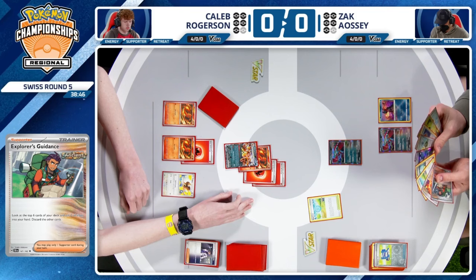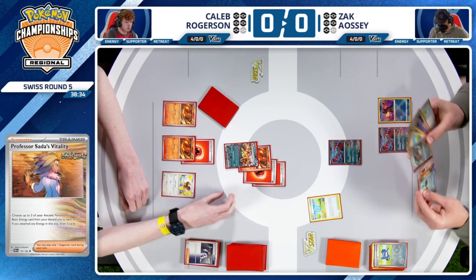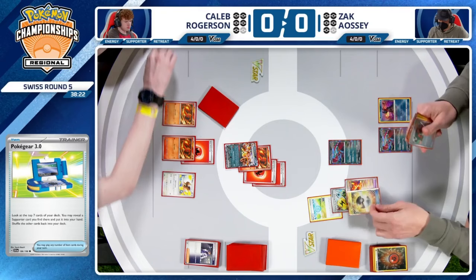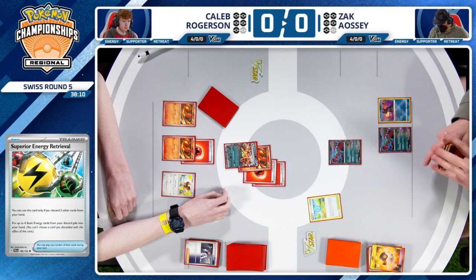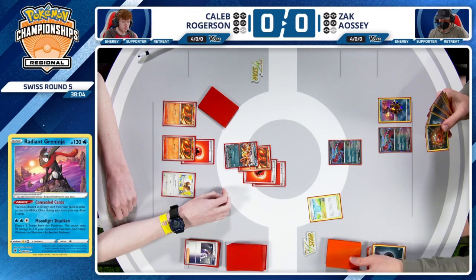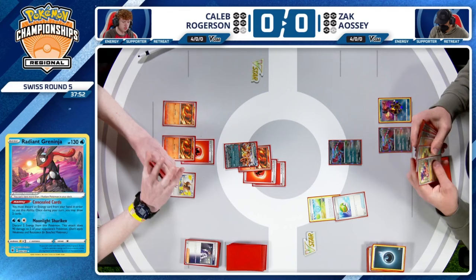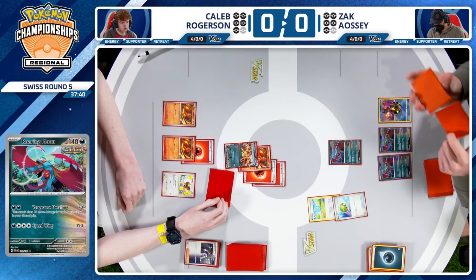This is the scary part of this Ancient Box deck — you need that Professor Sada's Vitality just to get an attack off. And if you're not able to get it, it's bad news. We might see a Superior Energy Retrieval here just to Concealed Cards. There's only two more Pokegear left in the list. You could potentially thin out the deck a little more, then use the Pokestop. There's the Superior Energy Retrieval — three dark and a fighting to the hand for Zac. Concealed Cards here, discarding dark — Professor Sada's Pokegear and Drum. Rewarded with the Cure and the Drum. That's a lot of cards — we got some play here.